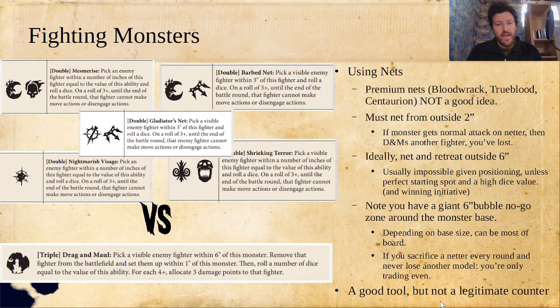The first thing I generally hear people talk about for fighting monsters is using nets. Some of the main net abilities include Mesmerize, Barbed Net, Gladiator's Net, Shrieking Terror, Nightmarish Visage — all of them — and they have an interesting way that they play against Dragon Maul.